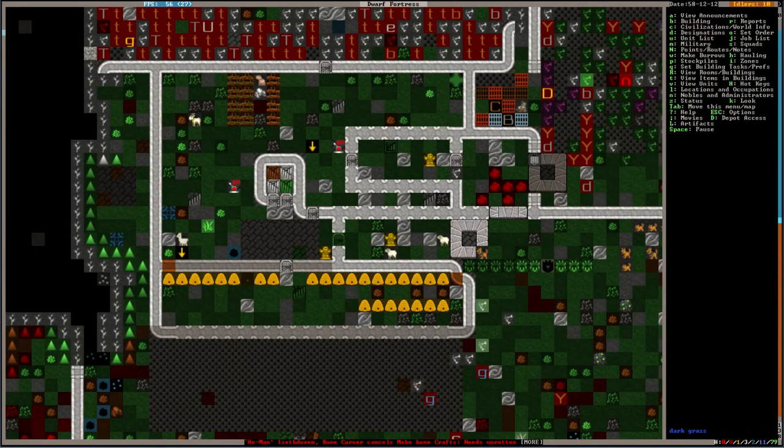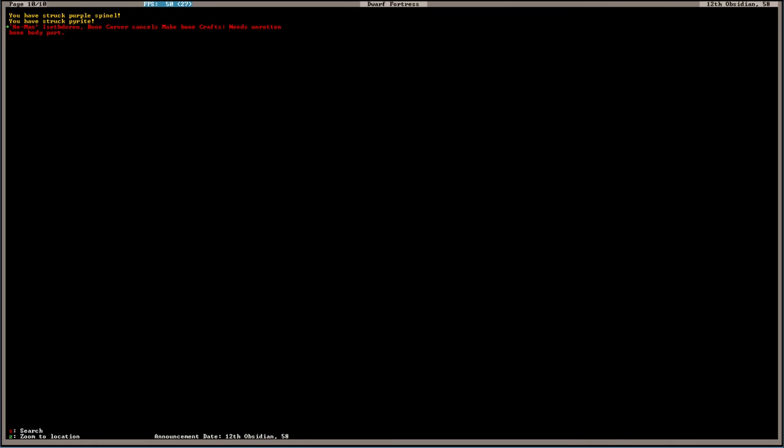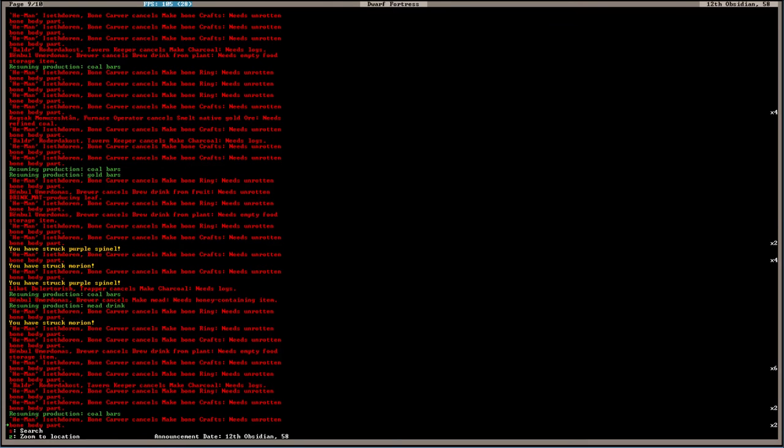We're in production for coal bars, so we must have found a little bit of wood somewhere. No way — pyrite? Wait, pyrite. No — pyrite is just like fool's gold.